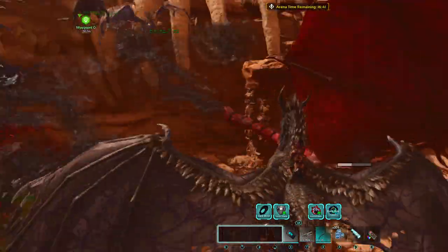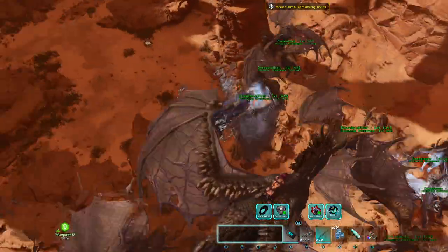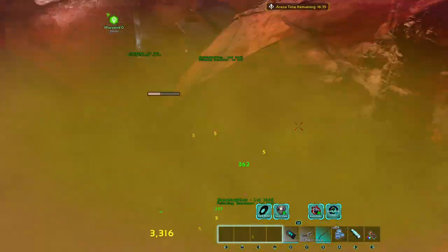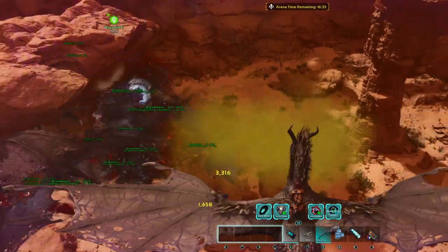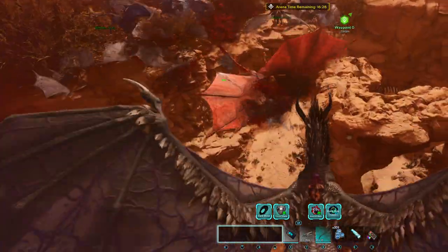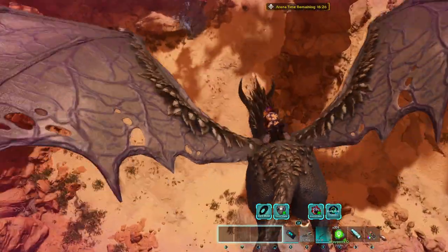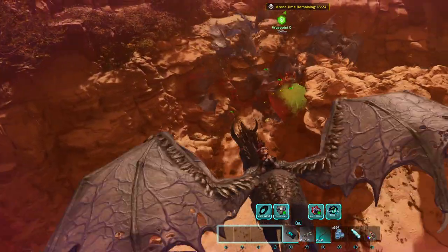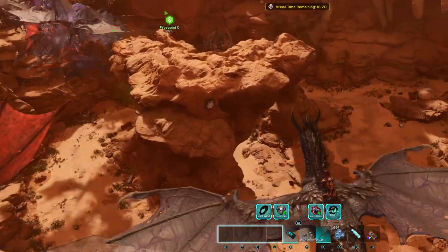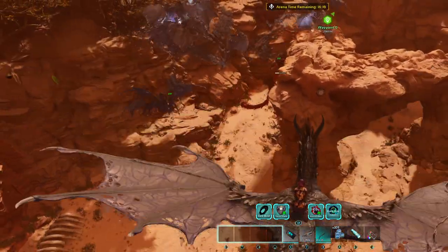When he pauses for the poison balls, we can hit him with some of our special attacks. Watch my torpor — we're getting them down. We may do okay. Maybe. Hopefully.